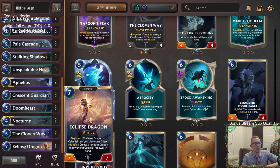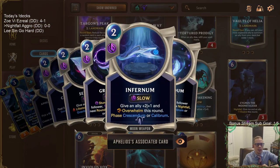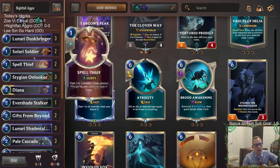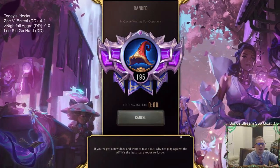I decided to go with Eclipse Dragon because of how good it is with Nightfall - creating stuff and winning late games. Even though it's a 7/7 that gets blocked easily, I thought pairing it with Aphelios who can give Overwhelm could be nice - maybe make it a nine power Overwhelm. We also have Gifts from Beyond for those moon weapons, which are amazing and another good way to turn on Nightfall. Let's get to it - we'll play our five games in ranked.